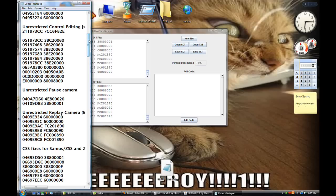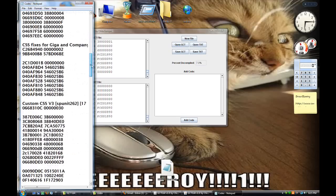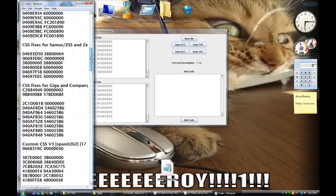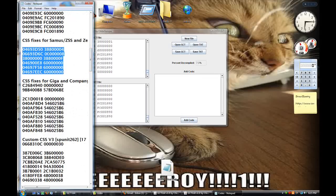This one we're doing the custom character selection screen. Brawl has a really boring, really ugly character selection screen. Luckily someone made a really nice one — it's the Brawl Plus one — and it is really great. There are a variety of codes we need to get.